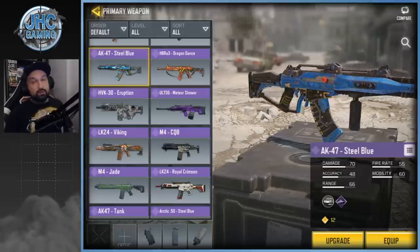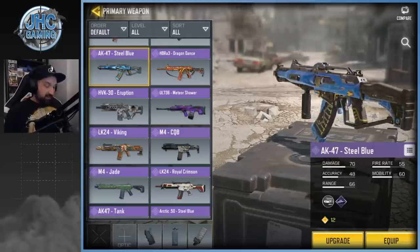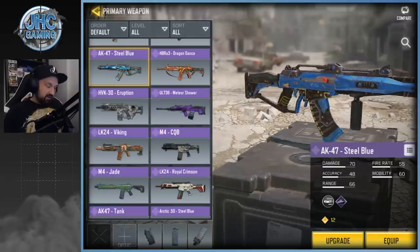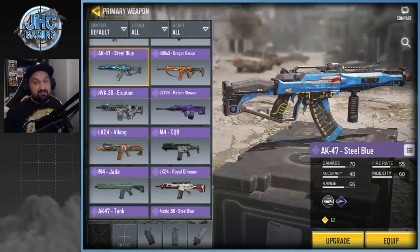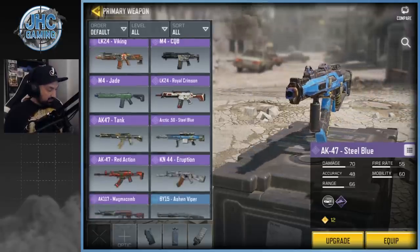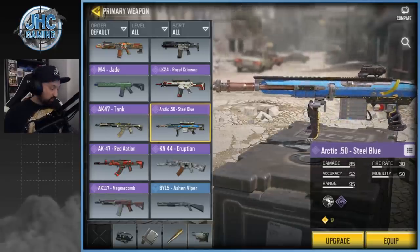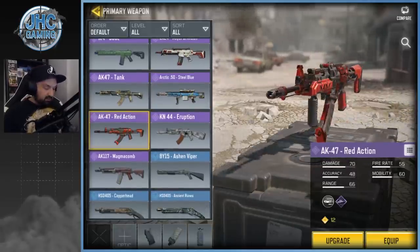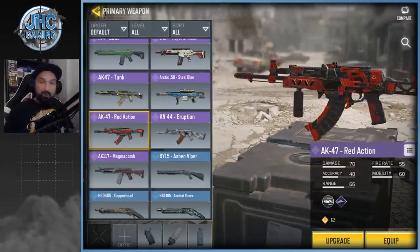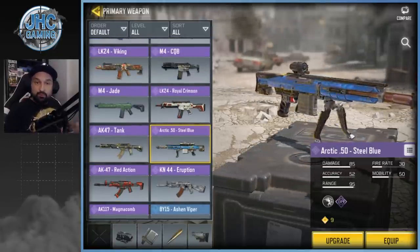Now moving on to the epic stuff. My number three is Steel Blue — maybe a controversial decision, but to me it's like the Red Action from Season 1 where they remodeled some weapons. I think Steel Blue is even better, maybe underrated. I also have the Arctic 50 and I use that one in Battle Royale. Red Action could have been there instead — it's super OG and was also really nice — but I decided to go with Steel Blue for my number three.